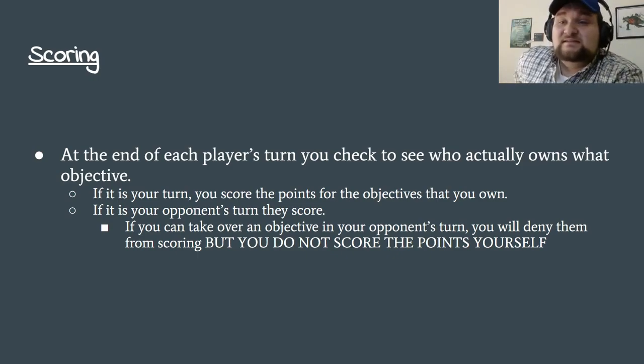Scoring — end of the player turn. You check to see who actually owns what objective. Whoever has the most models on the objective, that's theirs. If there are objectives with no models on them, nobody owns them until you had a model on them to start with. You can move off it after you own it, and then your opponent has to move something on. If it's your turn, you score points for the objectives you own. Your opponent scores in their turn, not yours — bolded, highlighted, capitalized. You score points in your own turn.